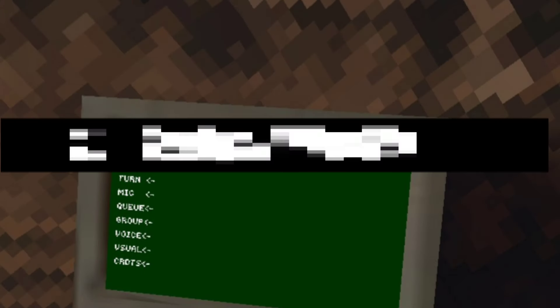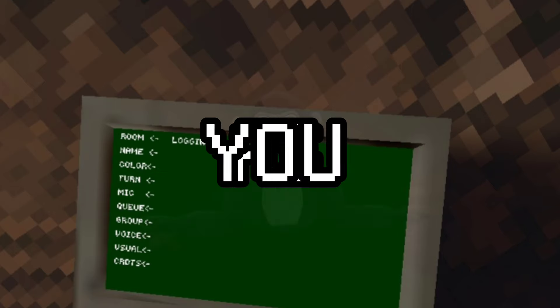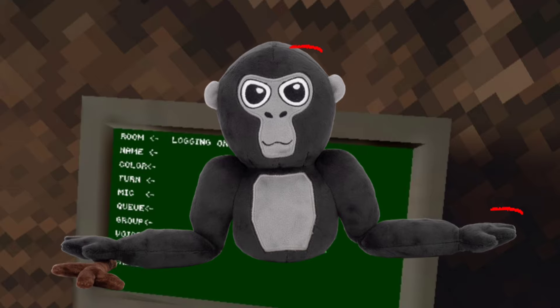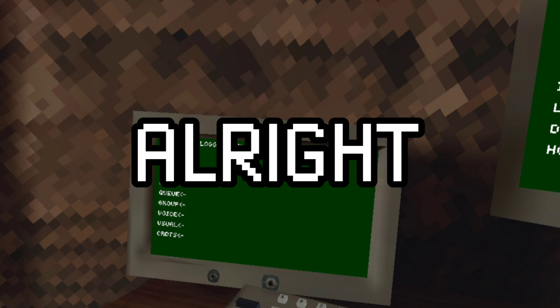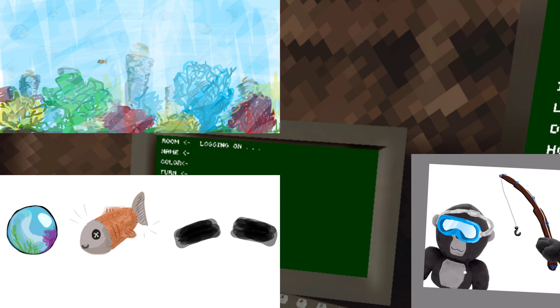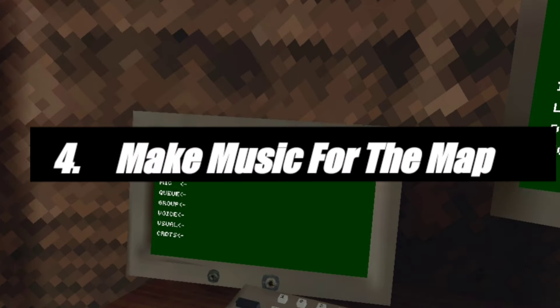For the third challenge I have to design a plushie. As you may know, Gorilla Tag has released a plushie, so I was thinking of making an add-on. Since the gorilla plushie doesn't come with any face cosmetics, I was thinking of making snorkels to go along with the aquatic update. I also made a fishing rod that you can hold in his hand. Here's what it looked like on the plushie. So we have a map, cosmetics, and plushies — now we need a soundtrack.